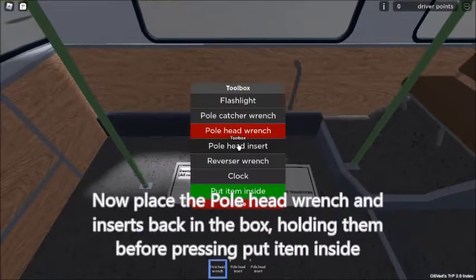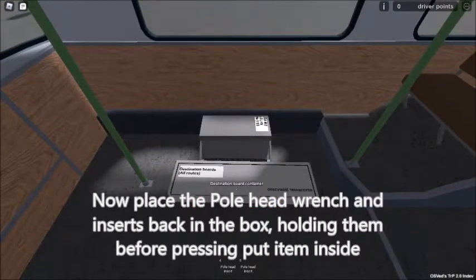Now place the pole head wrench and inserts back in the box, holding them before pressing 'put item inside'.